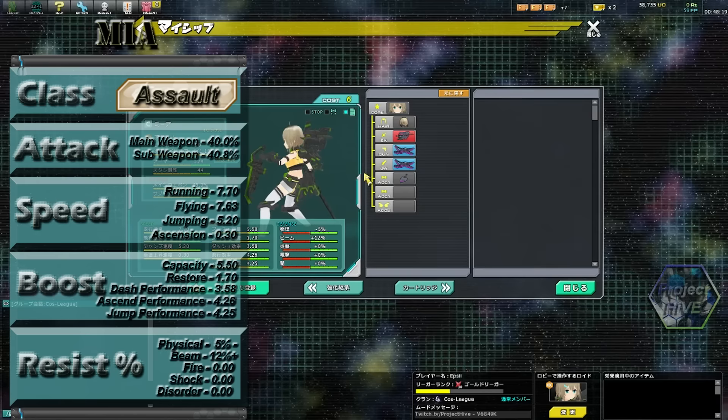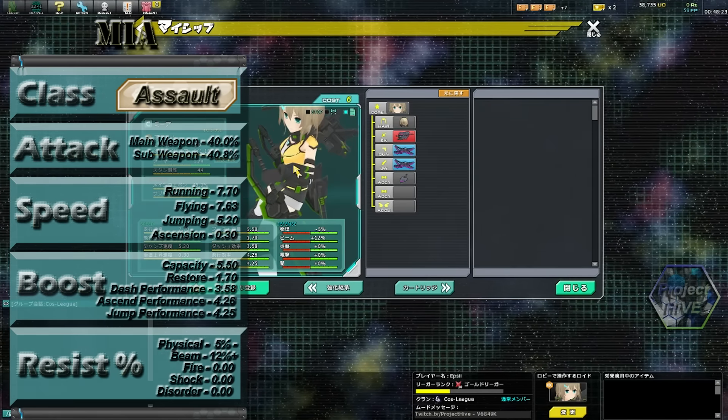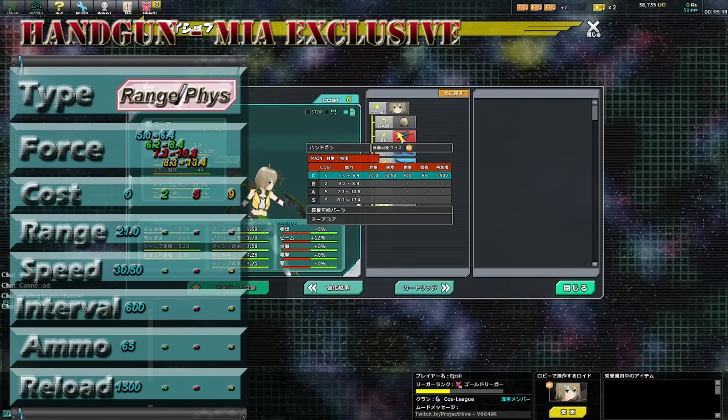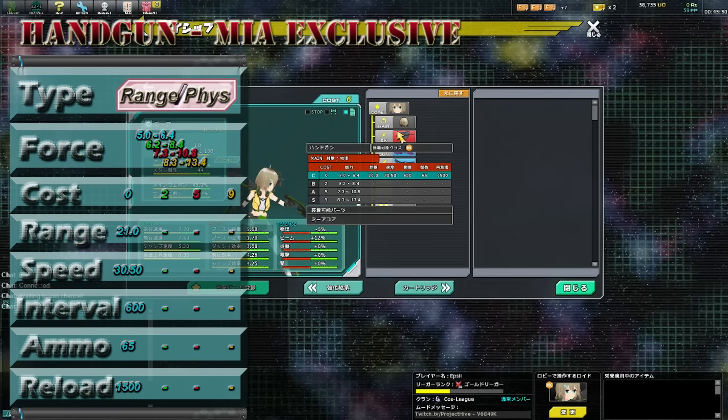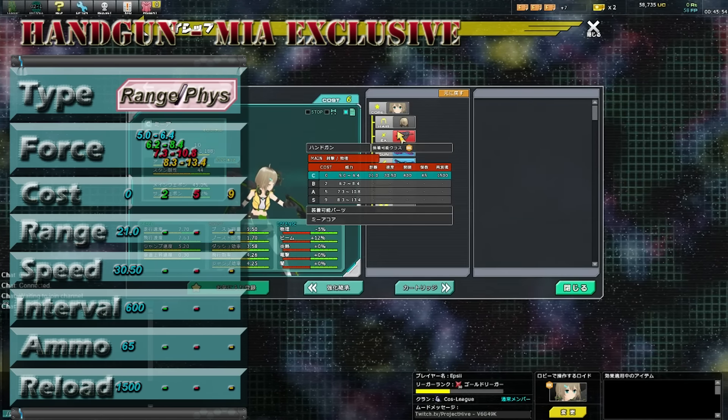She also carries 12% more resistance towards beam attacks, with a trade-off of negative 5% resistance towards physical attacks. Her main weapon is a handgun exclusive to her that starts at 5 force and ends at 13.4 force. At a narrow cap of 65, Mia's handgun is great for extended battles but suffers due to its range only being 21.